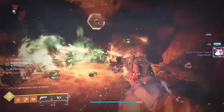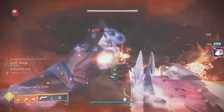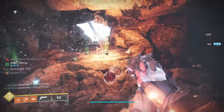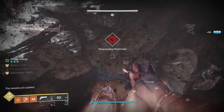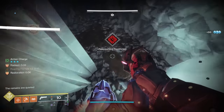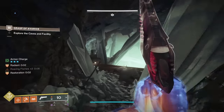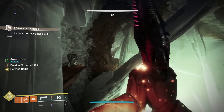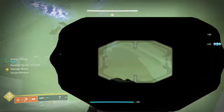Trinity Ghoul is an absolute star in this dungeon, so I recommend using that. Sunbracers on Warlock are also great for spawn killing, and sunspots are great on Titan. Eventually they stop spawning and you will just have to dip out of the cave to get more to spawn in. Then head back into the cave and keep taking out adds. This will allow you to spawn kill the adds while you simultaneously deposit them in the crystal. Defeat enough and you will be on your way.